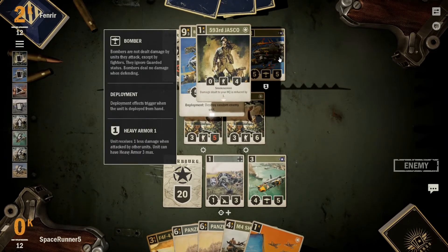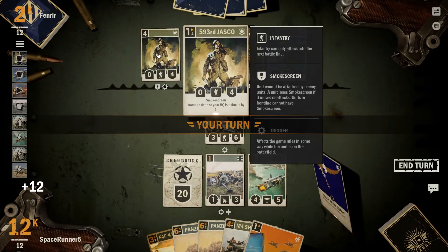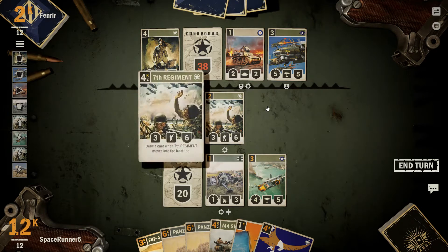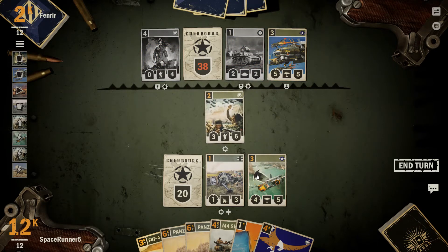A 5-5 armor, destroy a random enemy unit. That's awful. What is this? Smoke screen — damage dealt to your HQ is reduced to one. That's a little annoying. I do want this guy gone. His smoke screen — I can't do anything about that.